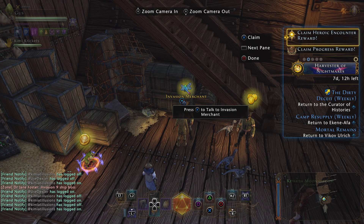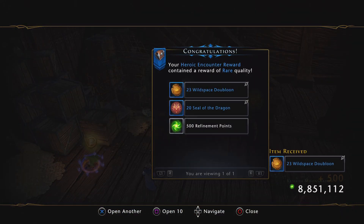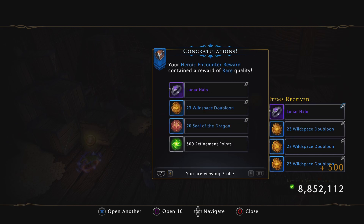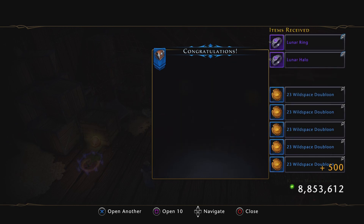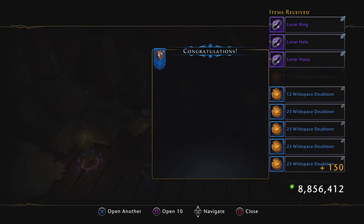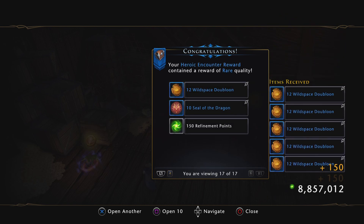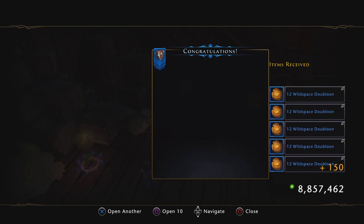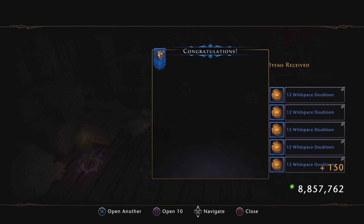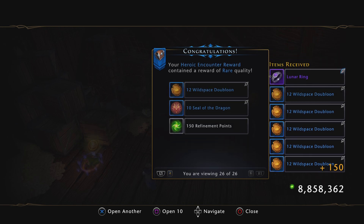Let's see how many we got. Let's open up these heroics — I don't even know how many I have. I have all those rings so I don't care about them. Of course, no shirts or pants. That was horrible luck, my goodness. That's 21 heroics done so far and not one shirt or pants.